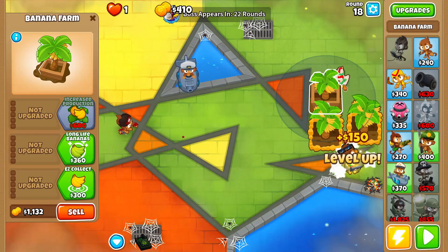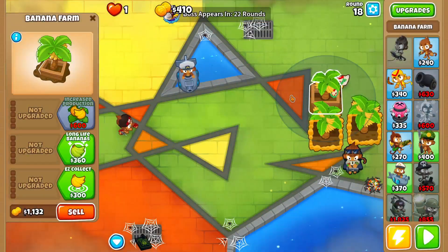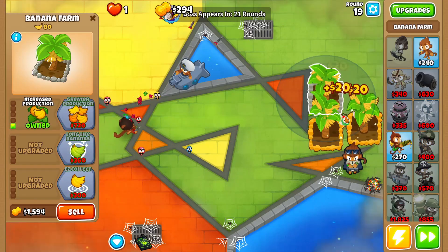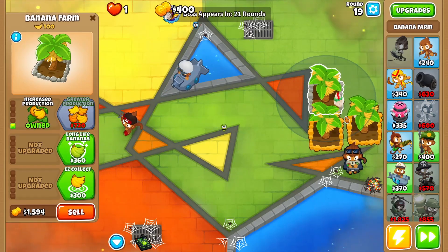Anyways, I think we're also on hard mode because the costs are expensive — $600 for the first top path of the banana farm into $720. It's a bit costly today, guys.